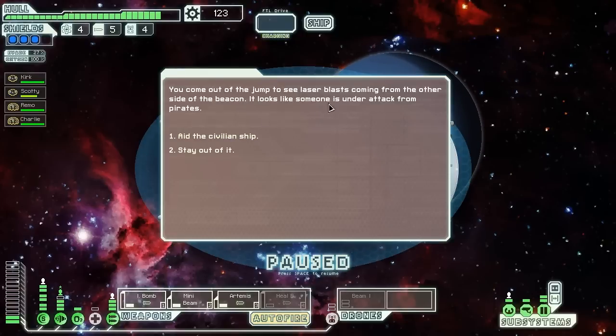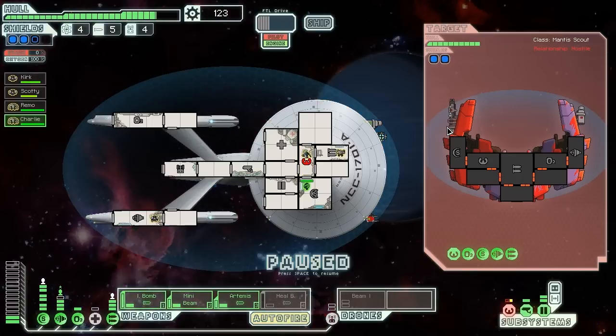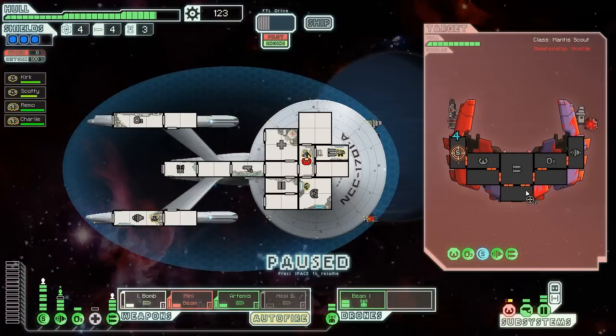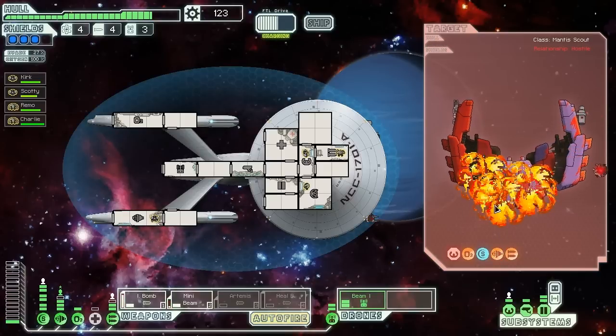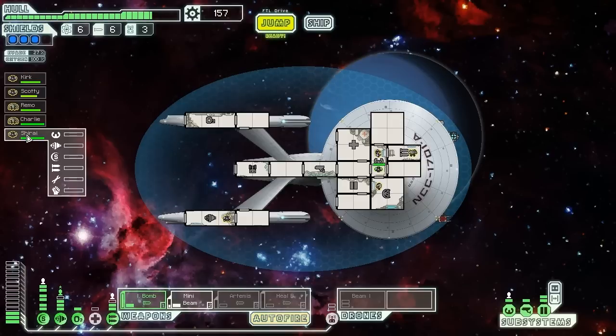Another civilian under attack from pirates — we've been doing okay saving them lately. Another ship that doesn't look particularly dangerous. I hate missile launchers but at least this is a weak one — the only problem is it shoots fairly quickly and it hit the bridge on the first shot. Their laser weapons are no danger. Ion bomb hits, beam drone online, mini beam — I'll aim at weapons to disable that missile launcher. One more beam should kill them — and we're good! Some missiles at least, and a new crew member!